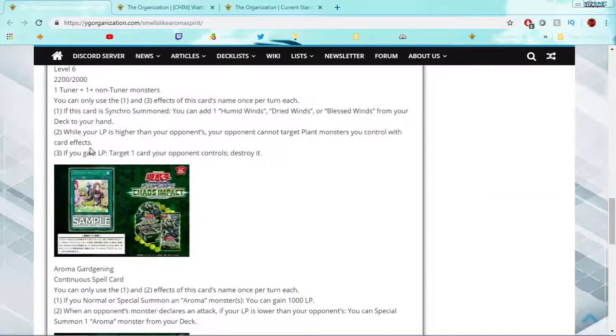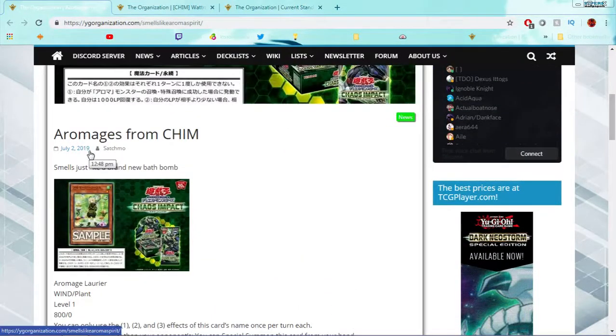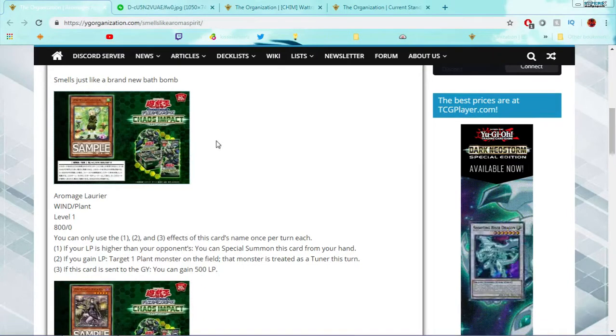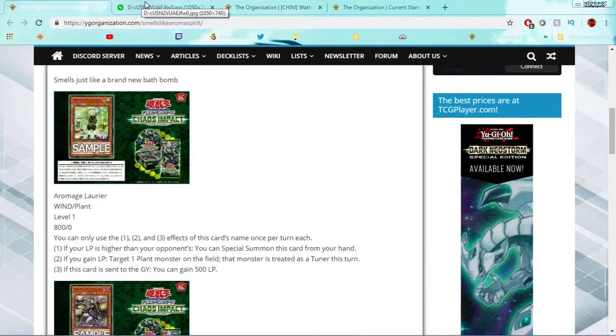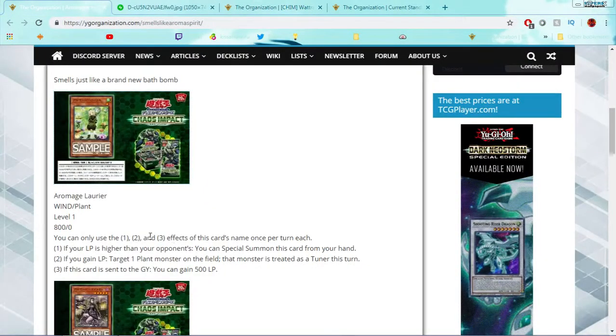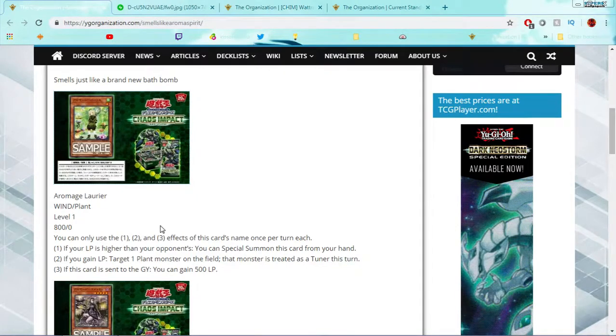So far we got 1, 2, 3, 4, 5 cards revealed. This is probably not all of them. If trends are to be expected, they are going to get another 5 cards in this set, so we'd have a total of 10 cards. Who knows? We might just decide to give 5 more cards to another archetype. First and foremost, we got a new Level 1 Arrow Mage. He's a Wind Plant, obviously. Level 1, 800 attack, 0 defense. You can only use the first, second, and third effect of this card's name once per turn, which usually means they're good effects.